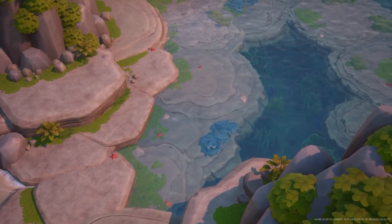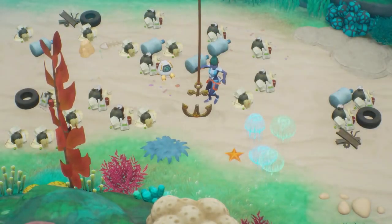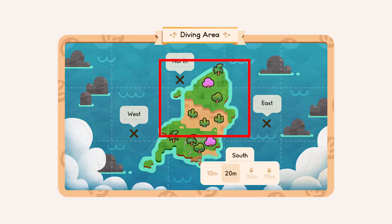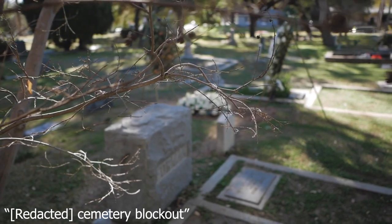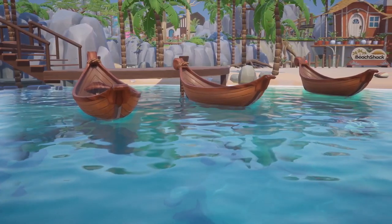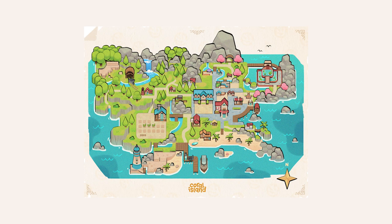The team was also working on a sign concept for a redacted village. Is this village in reference to something underwater, or maybe in the upper portion of the Coral Island map, perhaps in the desert area? There was also a note about a redacted cemetery. I didn't think that the cemetery was a mystery at this point, since we can clearly see it on the map. Maybe it's the significance of it that is still unrevealed, or perhaps there is another cemetery located elsewhere, like potentially in the redacted village.